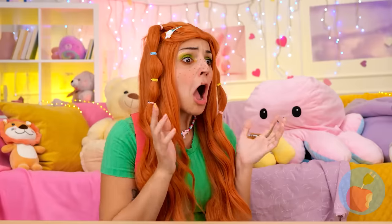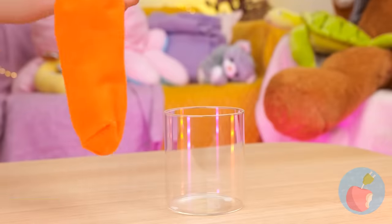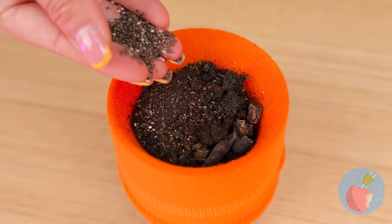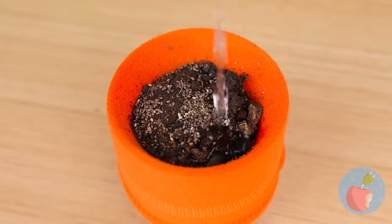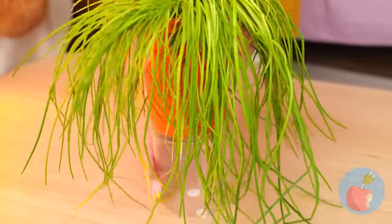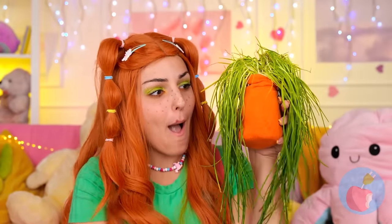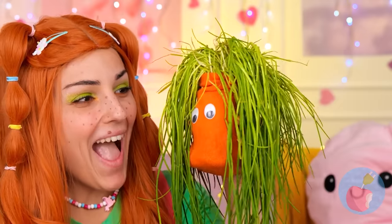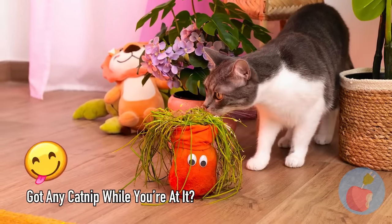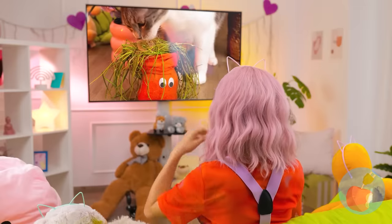Uh-oh, what is it with this cat and plants? It's okay — add a sock to a glass, fill it up with seeds and soil, water it and soon it'll grow. Add some eyes — and now it's your cat's new best friend. Or snack. Either way, this cat prefers food with a face.